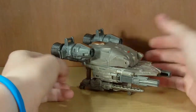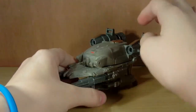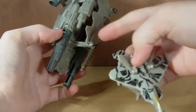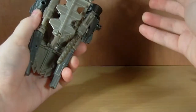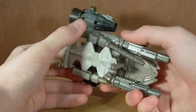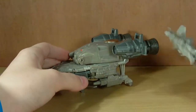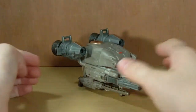Starscream doesn't really do much in this fighter jet mode. I wish you could have him kind of flying it, but you can't. The only interaction you have with Starscream in this mode is that he will kind of slot in underneath here — you open this up and he slots in — but it looks so dumb. It's a fighter jet or Decepticon carrier carrying another fighter jet; it's just dumb. Starscream doesn't really have any compatibility with this vehicle mode, but it is fairly cool.